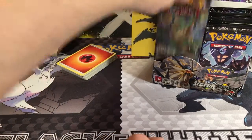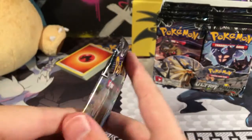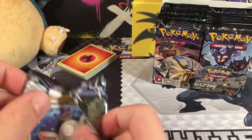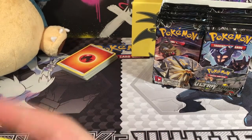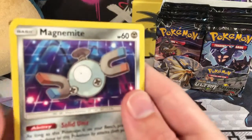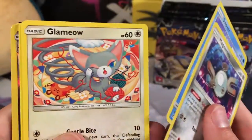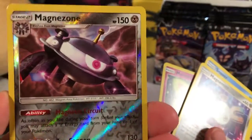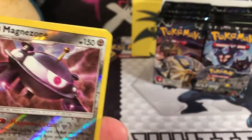We'll start in the front. Here we go, here's our first pack — it's a Leafeon Ultra Prism. We got a Magnemite, a Snover, a Glameow, a Drifloon, a Murkrow, and a Reverse Holo Rare Magnezone in our first pack. So that's pretty cool — two rares in our first pack is always great.